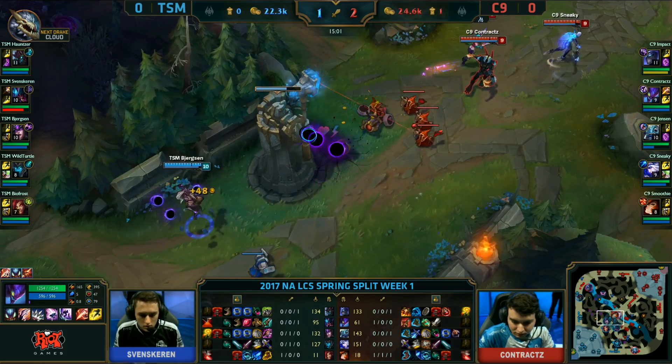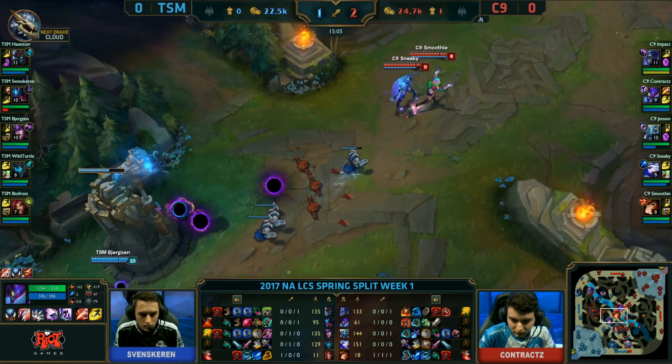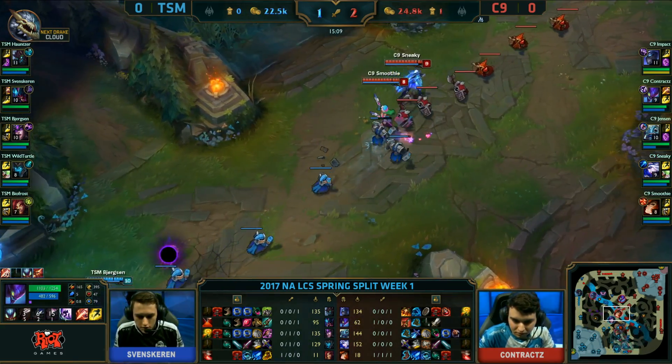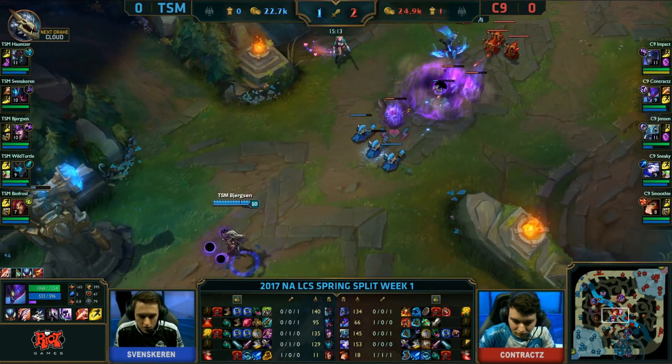And they do exactly that. They go 1-3-1, they split up the map. They've got their AD carry and AD carry in mid lane, and they're going to try and pressure this turret. Meanwhile, they move down bottom through a bunch of wards for TSM.